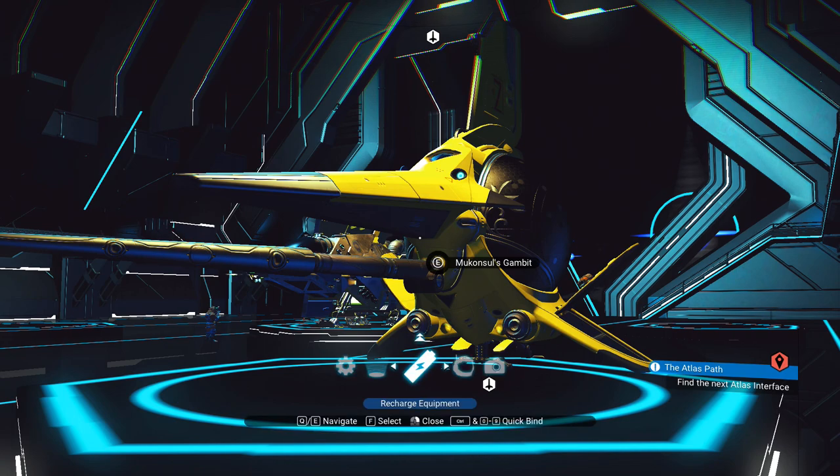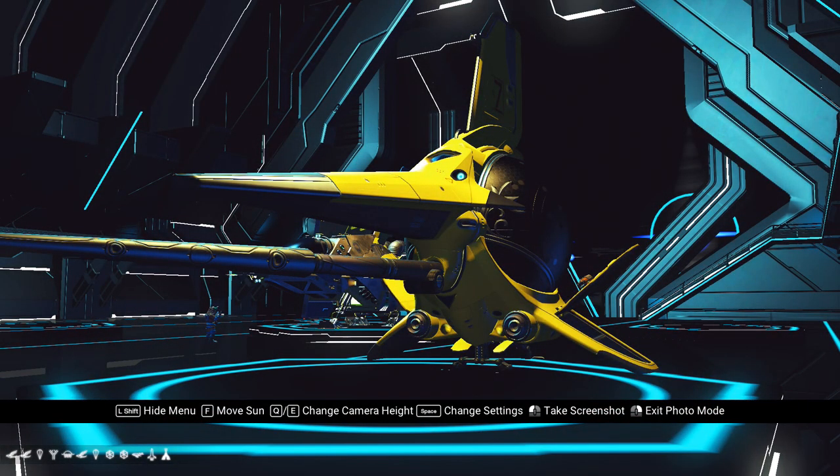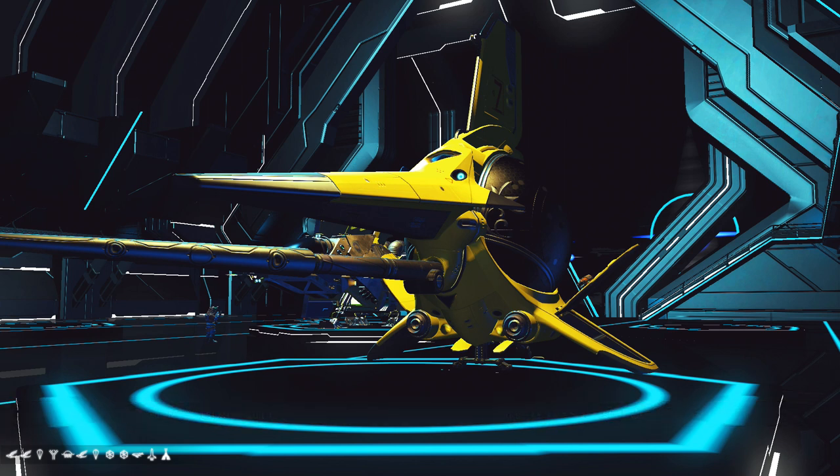If you want to tell other people where this ship is, go to photo mode and look at the bottom-left corner — it shows you the portal glyph location. Jot that down and you can share it on the Hub.